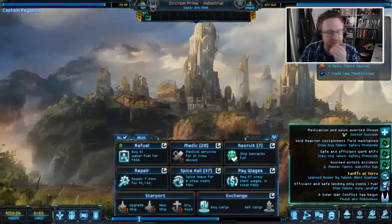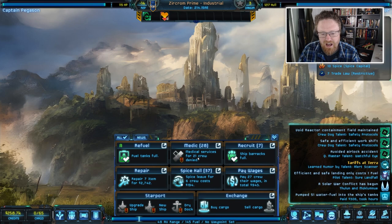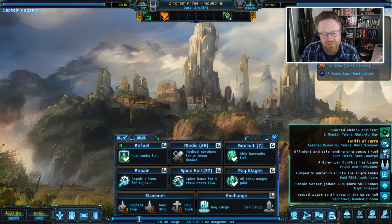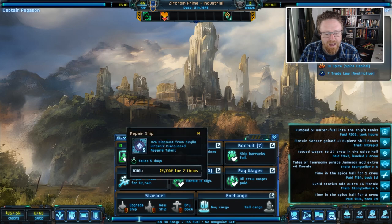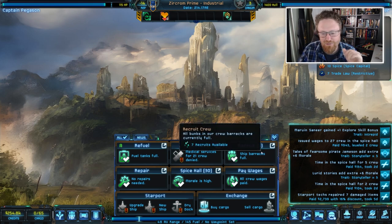This is Zircrom Prime — we're going to land here. I can refuel, buying more fuel for 306 credits. Medical services are available for 21 crew tonight, though this place doesn't provide them to me. I can pay wages, and give them spice leave — basically let them go get drunk — so morale on my crew gets better. I've got broken components from the fight, so I'll repair those for 2,000 credits. I make money by completing missions and selling things, and I'm trying to keep a nice cushion of credits.